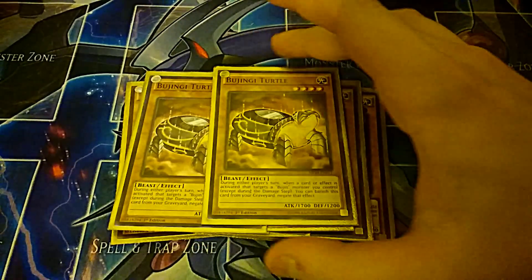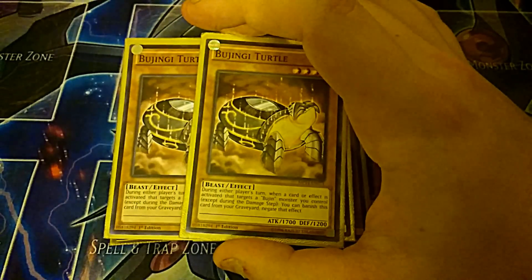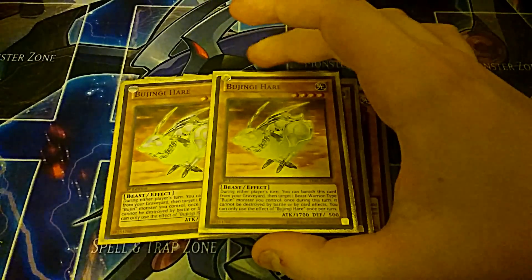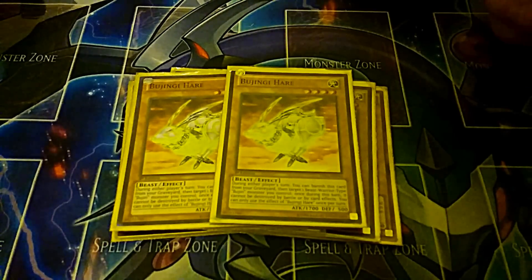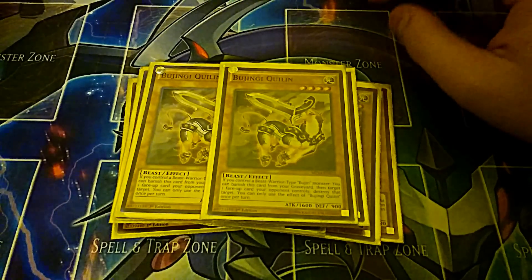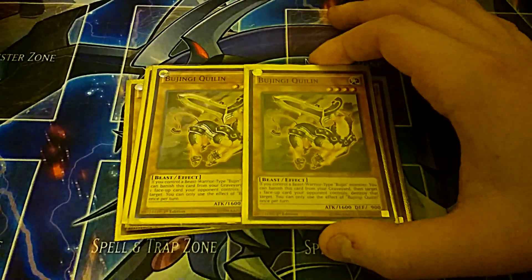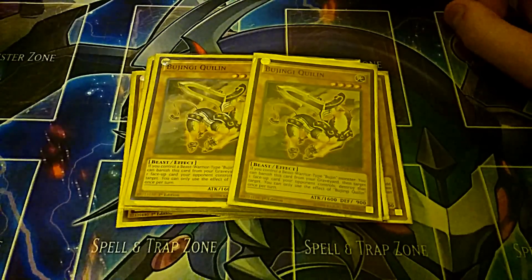Then I get into the other little Bujins - the animal Bujins. Two copies of Turtle, because you can banish it to make your Bujins not be able to be targeted. Then I play two copies of Bujin Hare - you can banish it to make it so your Bujins cannot be destroyed by battle or by card effects for the rest of the turn. Then I play two copies of Bujin Quillant - you can banish this card from your graveyard to target one card on your opponent's side of the field and destroy it. These effects can activate on either player's turn between Hare, Turtle, and Quillant - really awesome. I usually send a Quillant very quickly to the graveyard because in case I want to pop my opponent's Pendulum Scales - that's why I bumped it up to two instead of just one in the deck.